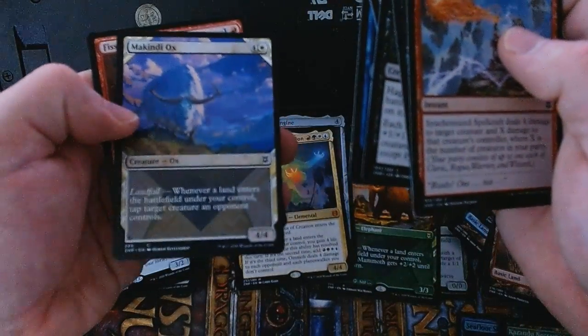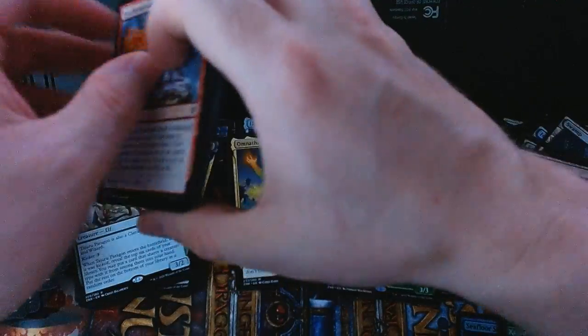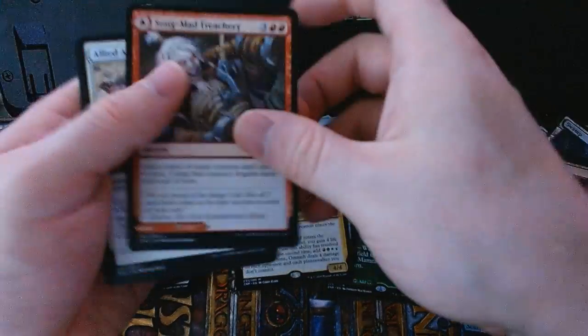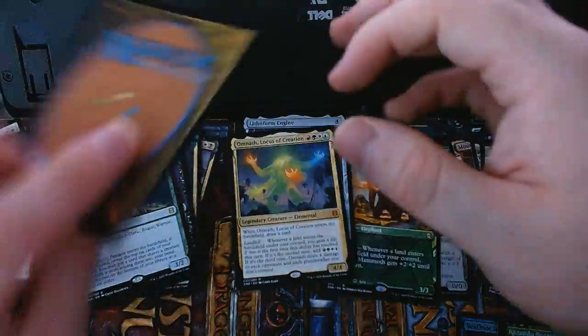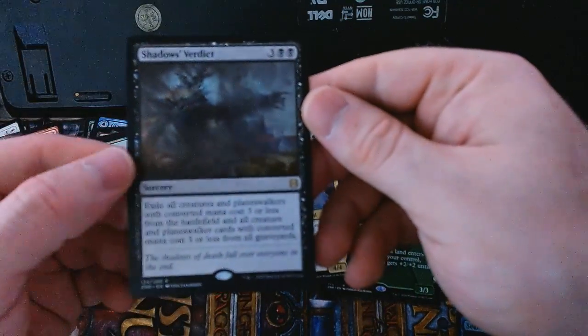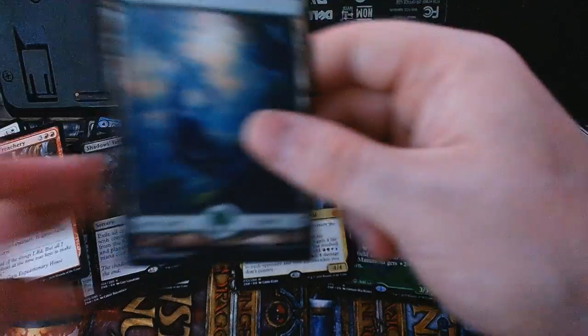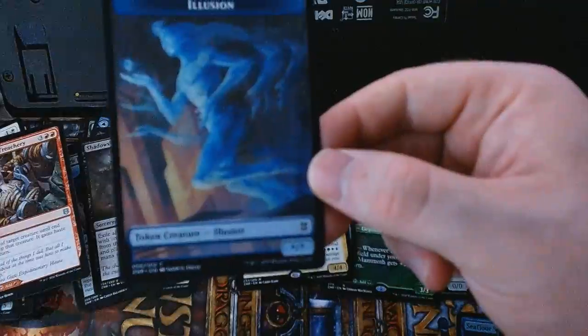There we go — a cool alt-art Mckindy Ox, and Songmad Treachery with the land on the back. The rare in this pack is Shadow's Verdict, with a full-art basic Forest and an illusion token.